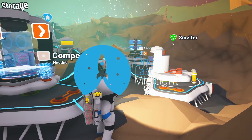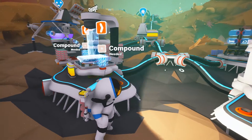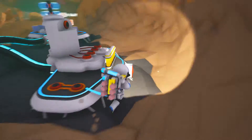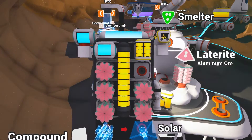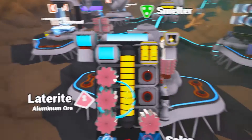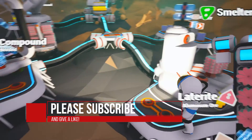Welcome back. We're playing Astroneer with Midnight. We went out and got a bunch of Latterite and we're going to start smelting this stuff down. Latterite is everywhere on the Arid Planet, so it makes a great trade resource and we're going to use it for that.